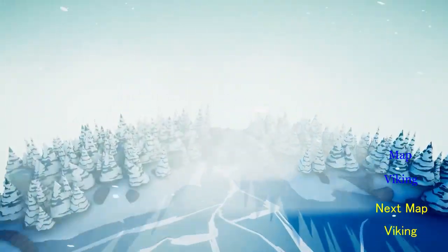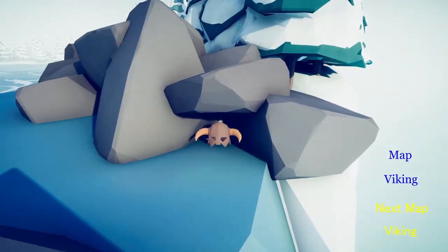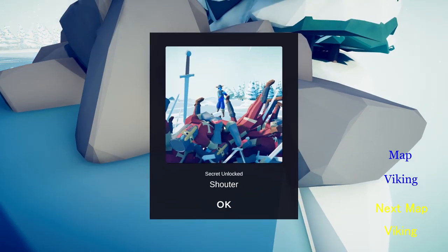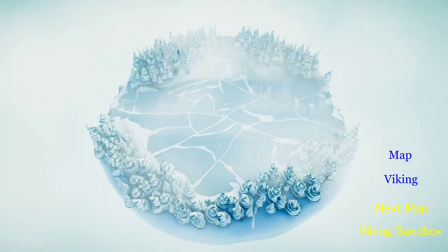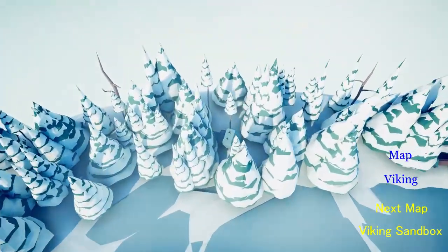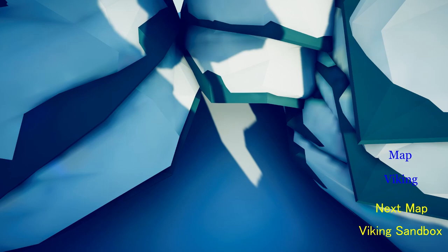If you go all the way to the very back, you will see in this little crevice a helmet. Look at that and you get the Shouter. If you go down and look backwards next to this rock thing, right behind it there should be a giant ice giant head, and you'll get the Ice Giant.